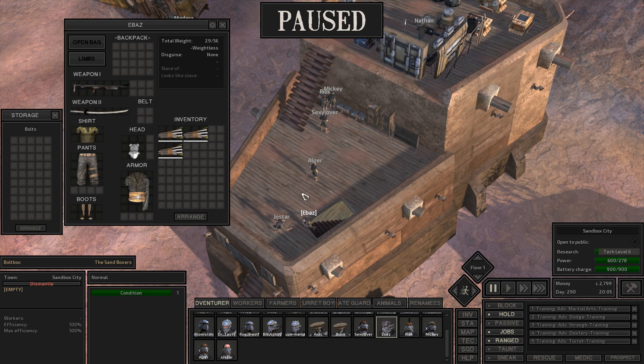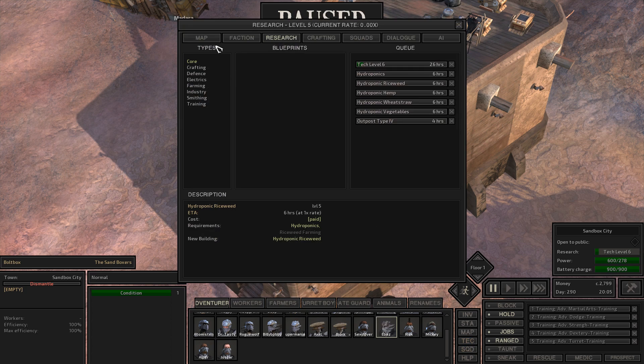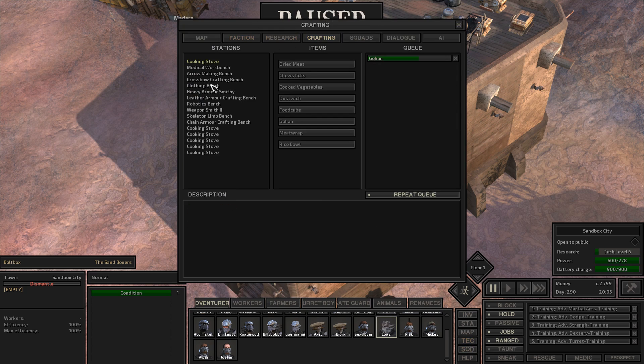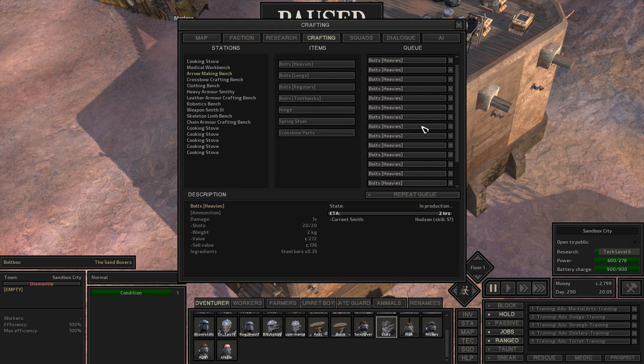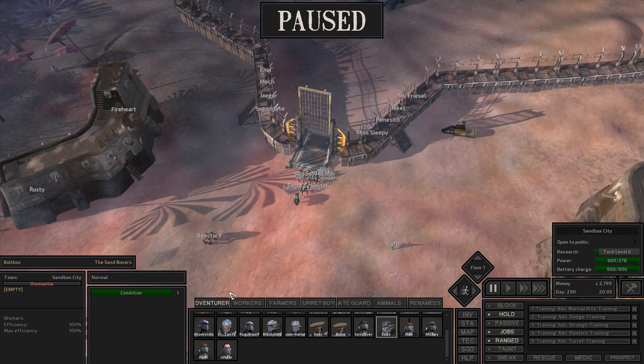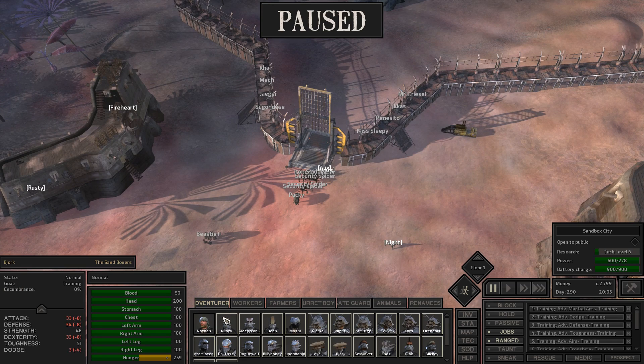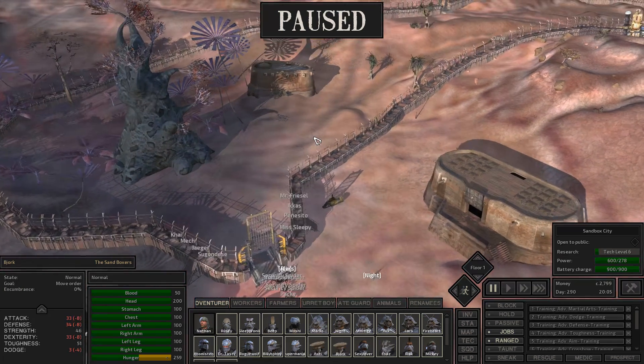Let's try to give each archer about 5 of the bolt packs. E-Bass only has 3 unfortunately, but I think I'm still crafting - I'm supposed to still craft that, right? Arrow making bench - yeah, look at that. Bolts heavies are being produced. So let's not wait around too much. What I'm gonna do is grab all of my adventurers just like that, except Nathan. I want him to actually do the research. So let's go ahead and bring these guys outside.